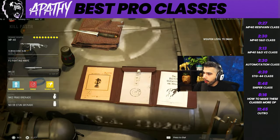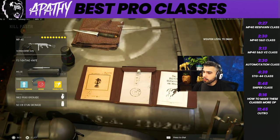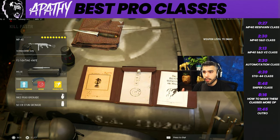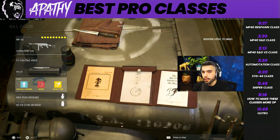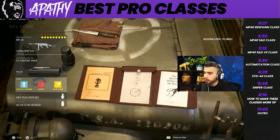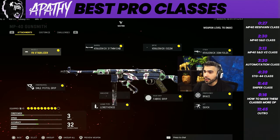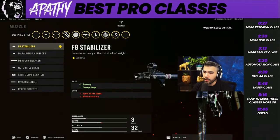This is more of a respawn class. We are rocking Survival Training - basically for respawn because you have the field upgrade Dead Silence, so you can kind of get away with using no Ninja. Survival Training is like Tac Mask, really good in respawn. We got Radar and Double Time which are basically really good perks. Then we got frag grenades and stun grenades because gammon bombs are currently not allowed at the pro level.